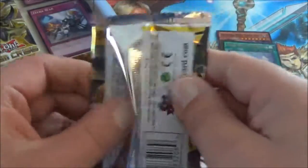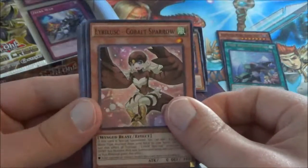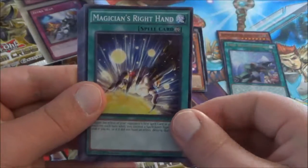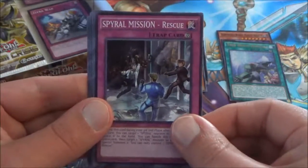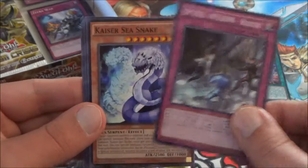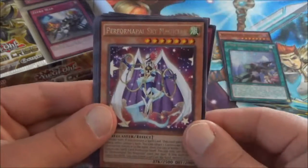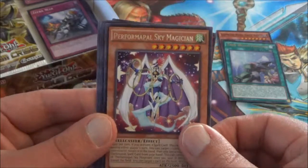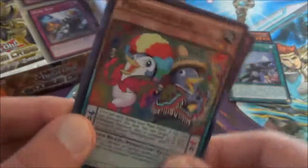Alright, next pack. We have another Cobalt Sparrow. Another Magician's Right Hand. Spiral Mission Rescue. Another Sea Snake. A Performapal Sky Magician — that's a rare. The super rare is Pendulum Mucho. Look at them, they're having a fiesta! Ayayay! I like those guys' afro.